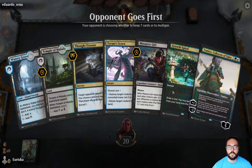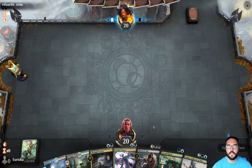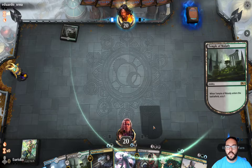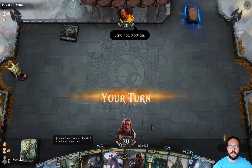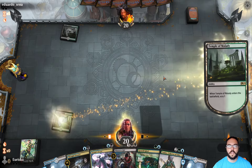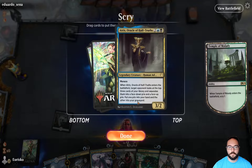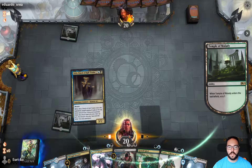This opening hand is well set up for absolutely anything — I really like this opener, so it's a keep. Notably, this soul tie ramp deck does not play any Arboreal Grazers, and I actually really liked that decision. I was unsure if that card should be included, but in addition to making your land count a little less constrained, I don't think we need Atris right now.